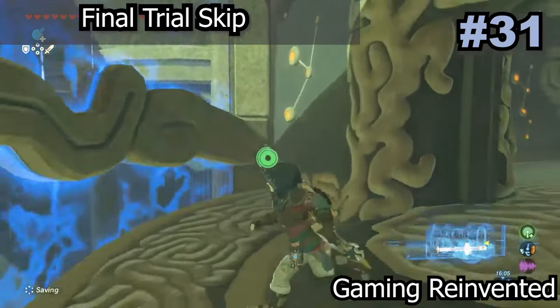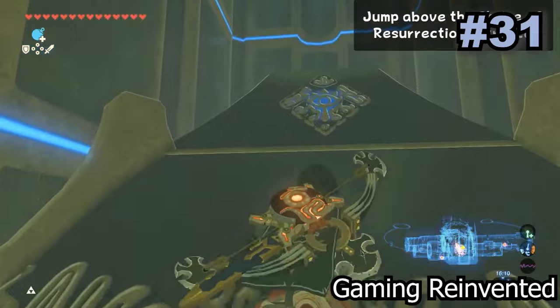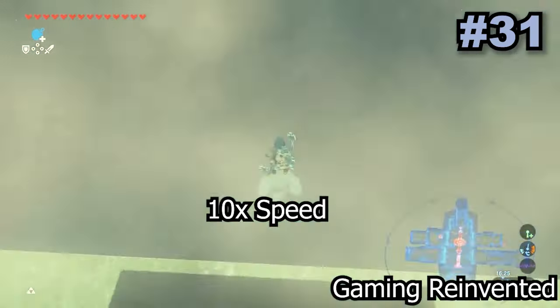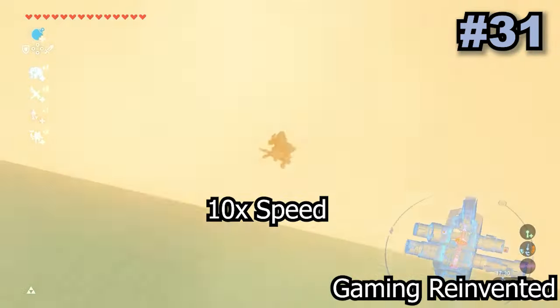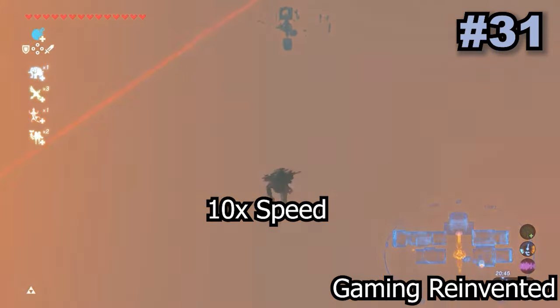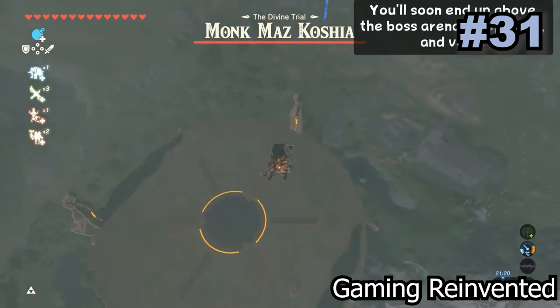You can actually skip the entire DLC final trial in the Shrine of Resurrection by just moon jumping all the way to the boss arena, skipping all the puzzles leading up to it. This glitch saves a lot of time compared to normally completing the trial, but keep in mind you still have to fight Maz Koshia, so be prepared for that.